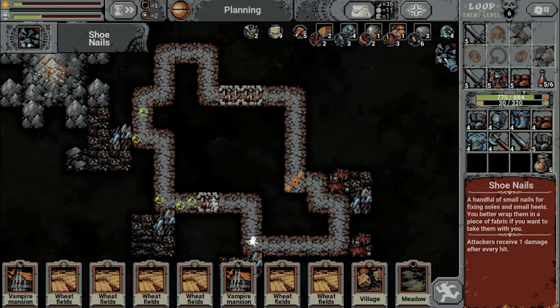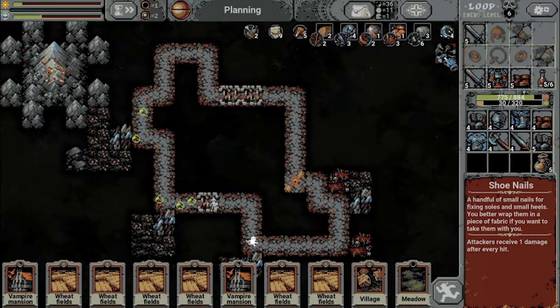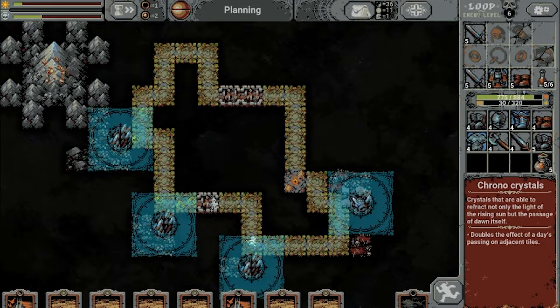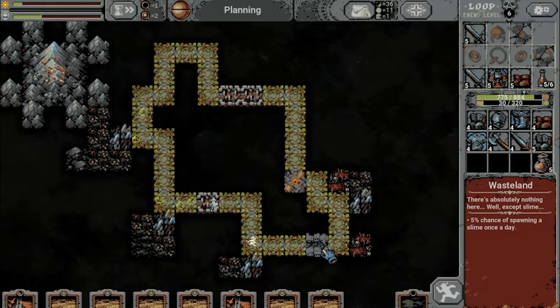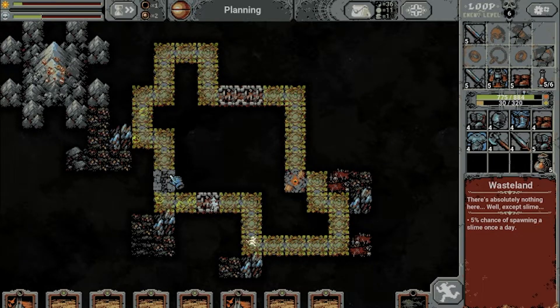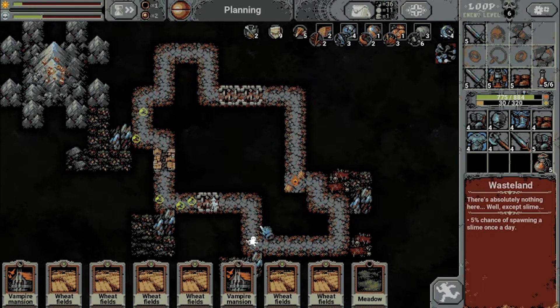Loop number 6. We found Shoenails — attackers receive one damage after every hit. That seems rather weak. Loop number 6 — we draw our first village card. Now finally we can start to play the strategy I wanted to do, and that is with a village. I did read in the lore that vampires watch over villages and I'm going to try out that synergy.